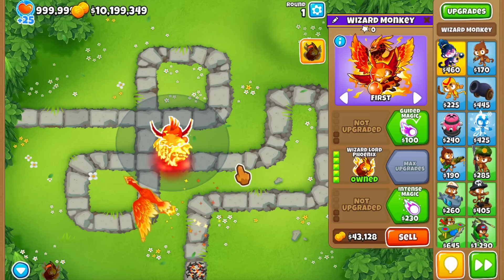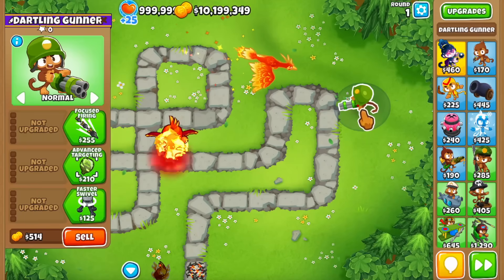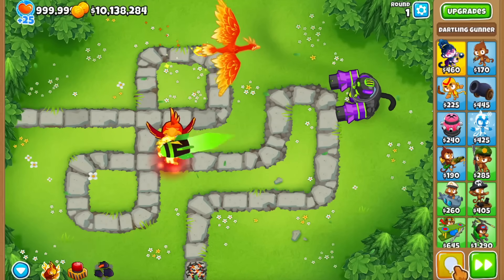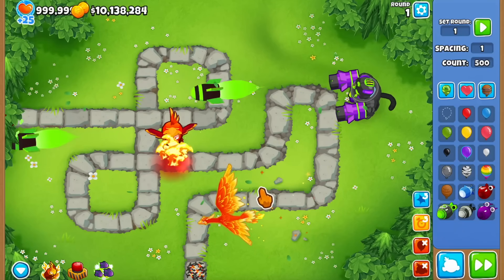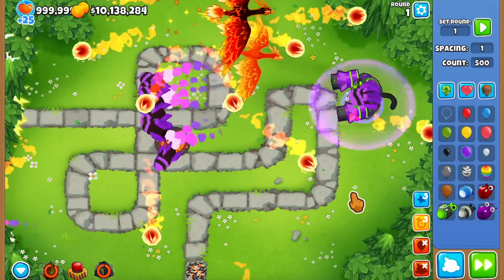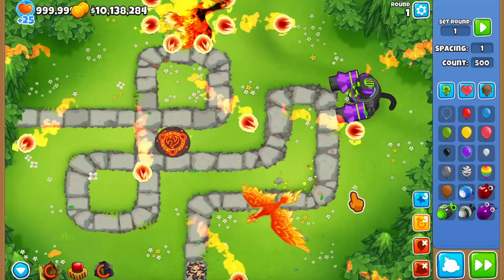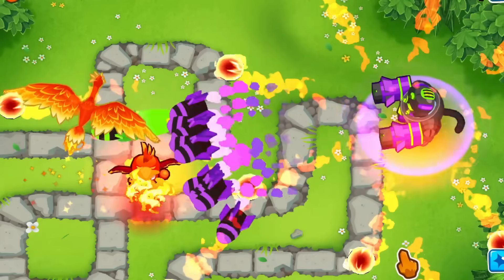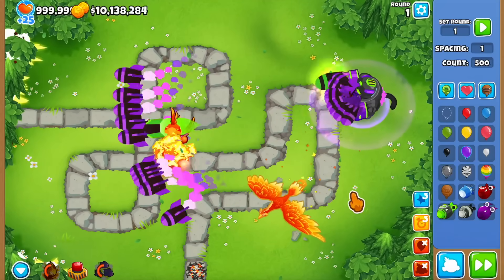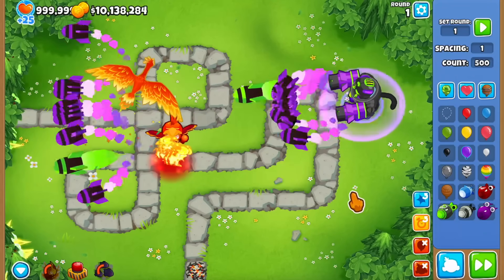We're going to get permanent abilities. What you want to do is buy the Wizard Lord Phoenix, and then while it's connected to a dartling, buy the MAD ability. You activate the Wizard Lord Phoenix ability, and then while it's going you use the MAD ability. When the Wizard Lord Phoenix ability ends, the MAD is going to automatically keep using the ability without us doing anything — and this ability lasts forever. That's how you get permanent abilities.